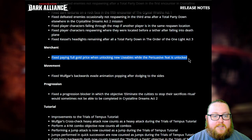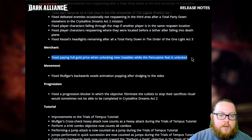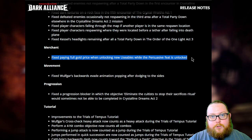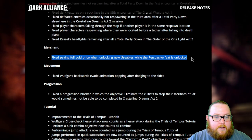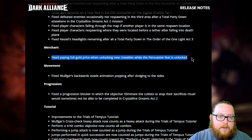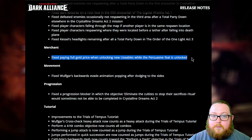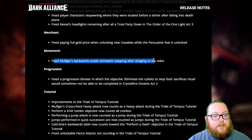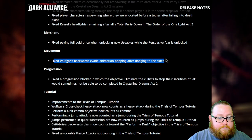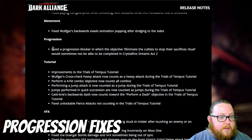For merchant fixes, they fixed paying full gold price when unlocking new usables while the Persuasive feat is unlocked, so those should now have a lower gold cost. Honestly gold is super easy to come by and you'll have tons of it, so the Persuasive feat is kind of useless — but it's fixed now. For movement, they fixed Wulfgar's backwards evade animation popping after dodging to the sides.